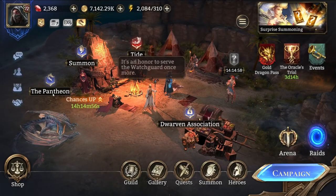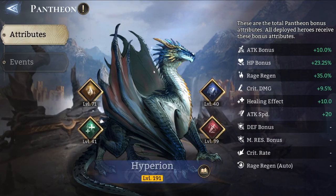So the Pantheon, or the Hyperion — this is going to be unlocked fairly early into your account's progression. If you don't have it, just make sure that you clear campaign and you're going to get it fairly soon. The Hyperion, or the Pantheon, is going to play a big part in your account progression because it's going to help your lineups improve with certain stats.